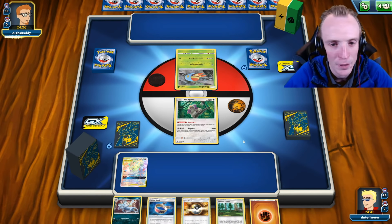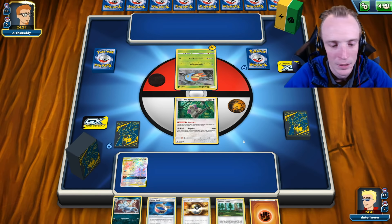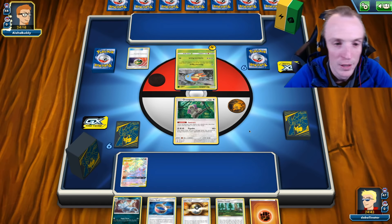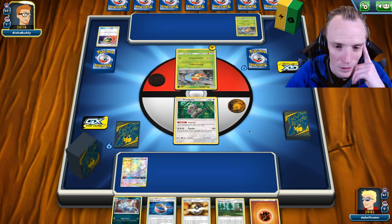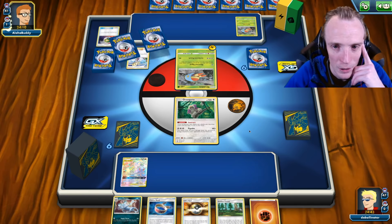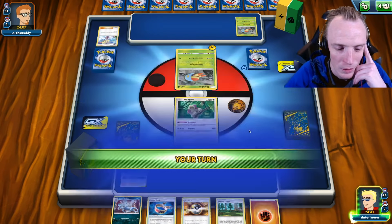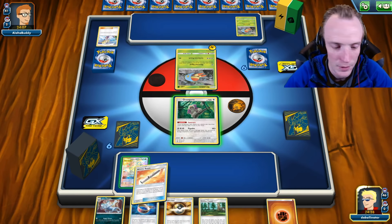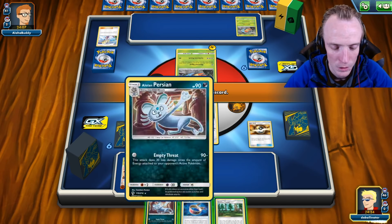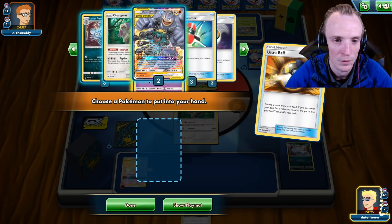Grubbin. Vicar Vault - this could be awkward. Choice Band - I don't think it's going to give me much value unless it's the GX Vicar Vault. It could be a Rayquaza. The only thing to get Marshadow out of this sounds fine by me. We'll chuck an energy to you, Ultra Ball you away, and go and let loose here. We're fine with that.